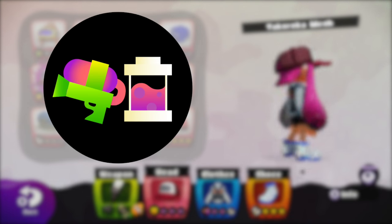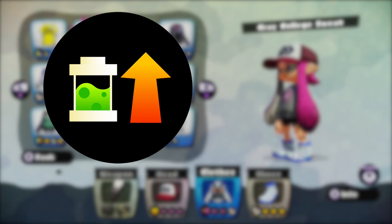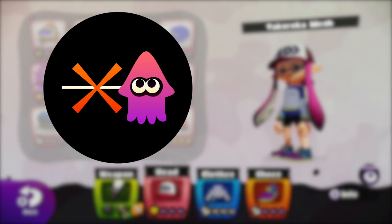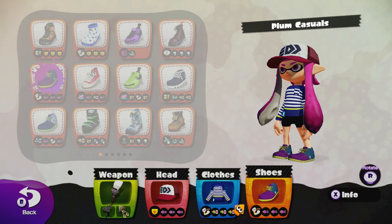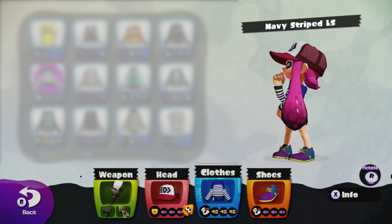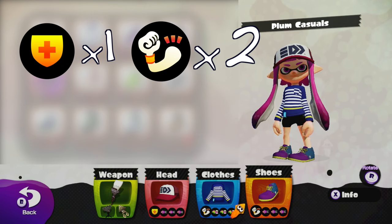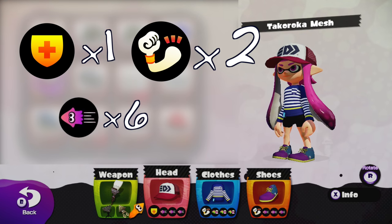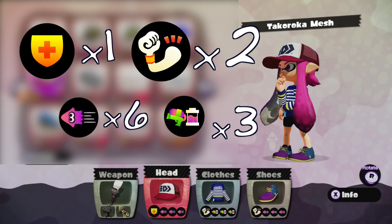The next set of abilities you choose is going to be preferential based on your playstyle. Personally, I recommend either ink saver main or ink recovery, and I also really like defense up myself. A couple other options are cold blooded or quick respawn. Here's my standard Octobrush gear — it features one main defense up and two main attack ups, as well as six sub abilities for swim speed up and three sub abilities for ink saver main.